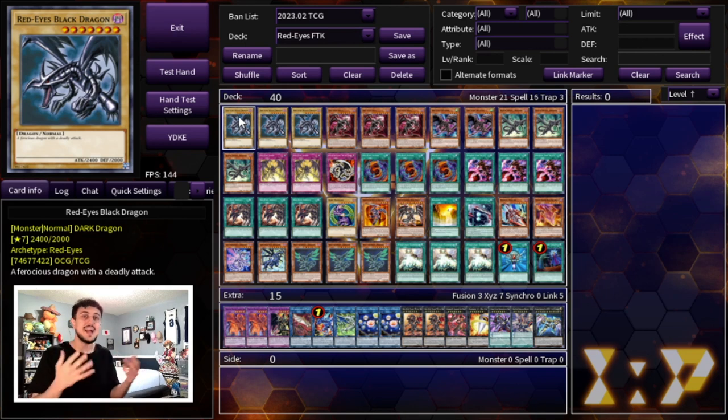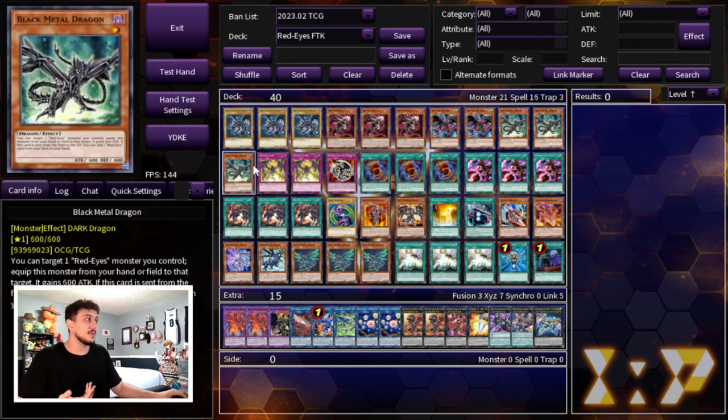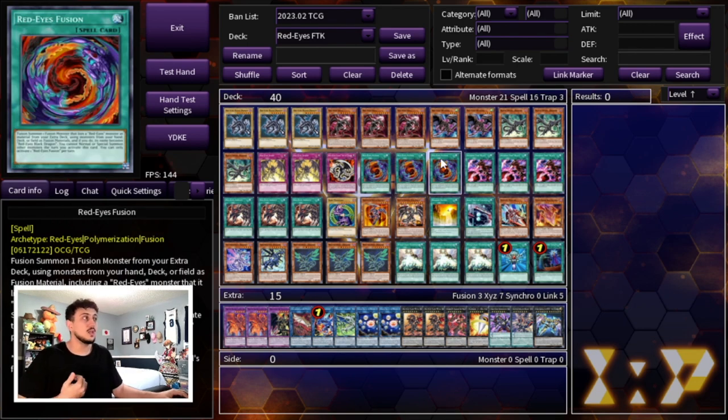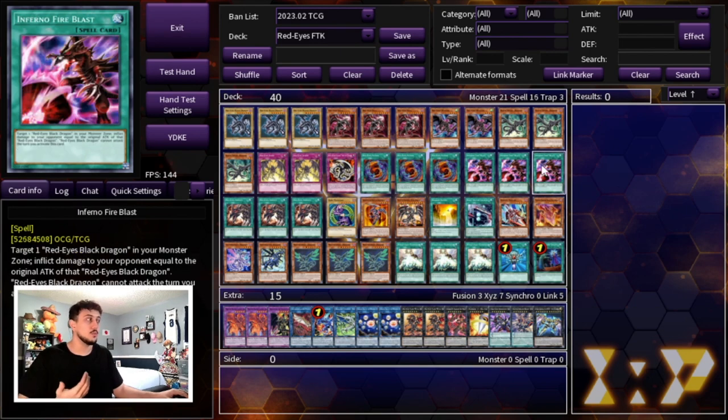Now I want to show you what a deck can look like — keep in mind this isn't necessarily the perfect way to build it, just showing you how to still be competitive with Red Eyes as an FTK deck. You're playing three Red Eyes, three Soul, two Wyvern, three Black Metal Dragon, two Spirit — only two not three because you'd rather play three Insight. Spirit is nice if you draw it since it can replace Insight, but on its own it doesn't do much whereas Insight is really good in a lot of situations. One Fang with Chain, three Red Eyes Fusion, three Infernal Fire Blast, and three Insight — if you draw one of each you're perfectly fine.